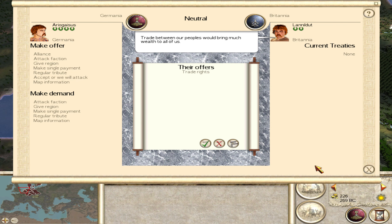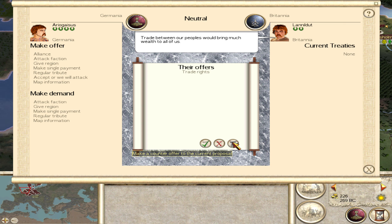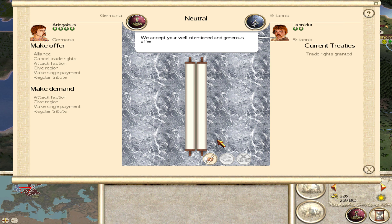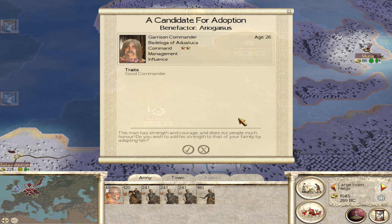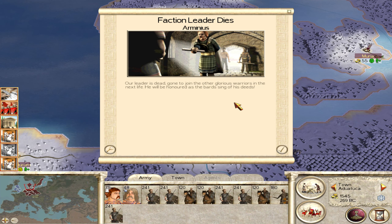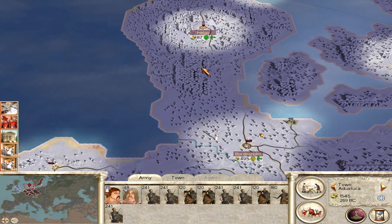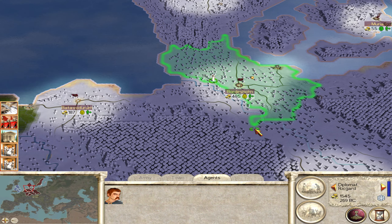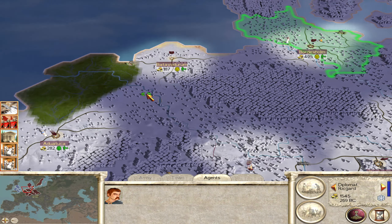Britannia has got trade rights. I would also love to see some map information. They accept - marvelous! He's a good commander so we shall take yet another one. The faction leader dies - Arminius has croaked. That's unfortunate. Which now leaves this guy in charge up here. This is the diplomat - we were moving him this way.